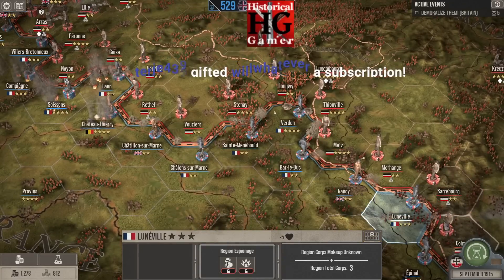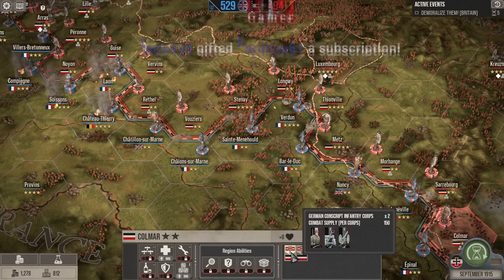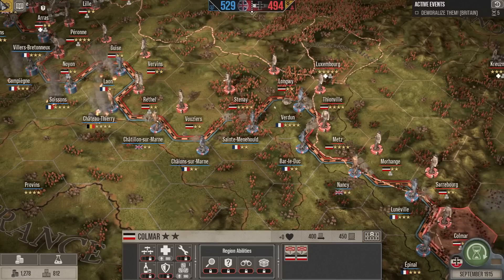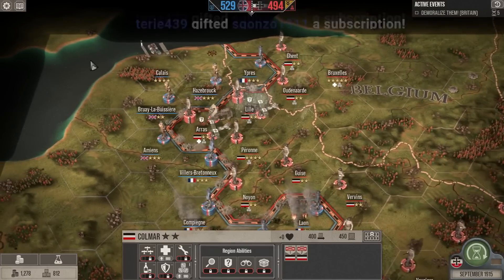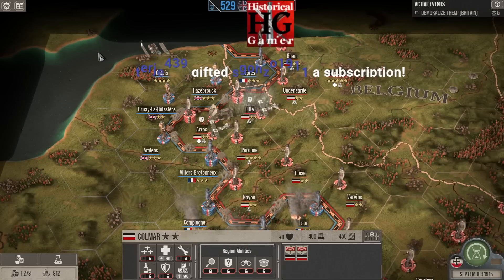We're also going to take one core out of Komar — another conscript core — and move them to Wraithal to reinforce the troops there in the event that the enemy tries to attack out of the Leon salient. A big thank-you to Terger for the gift subs, appreciate the support very much.